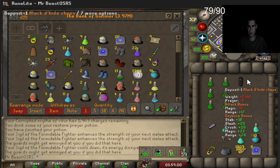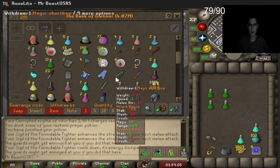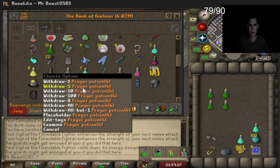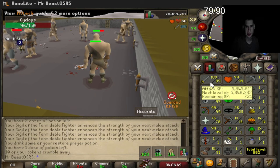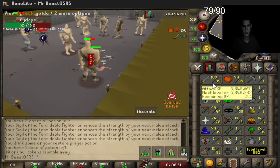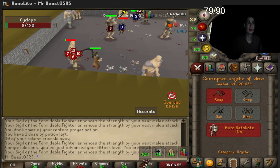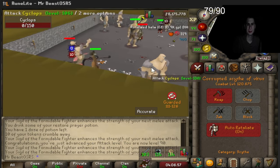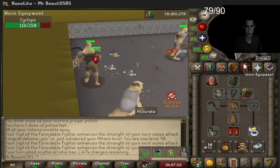We just accumulated 1,800 tokens — now we bank the rune and gear up for a long camp at the cyclops. This shouldn't take too long — about two mil XP per hour. 90 strength coming up next. 120.675 combat — not bad.